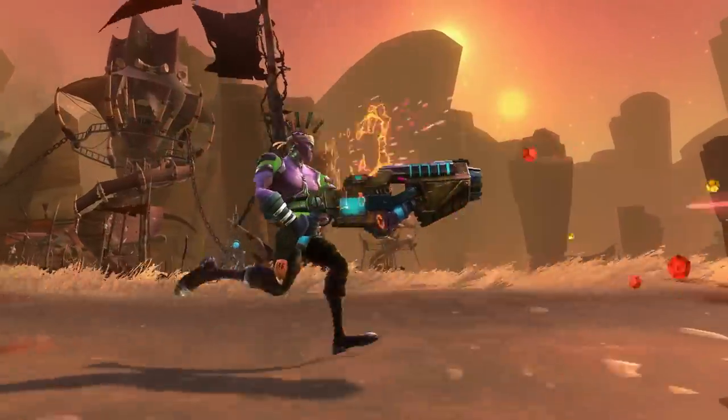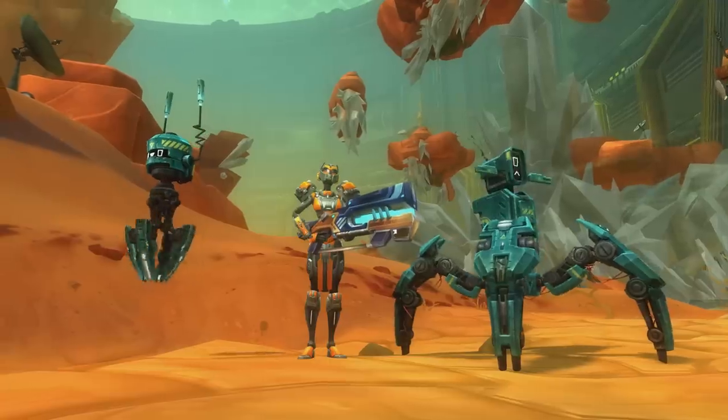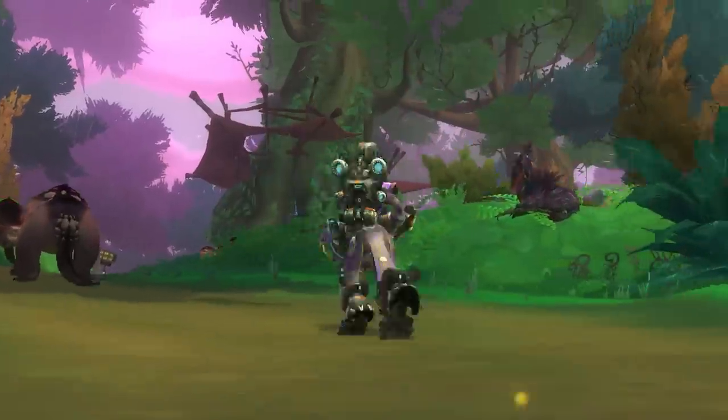Engineers come packing with heavy armor, launchers, bots, an exosuit, and a ShamWow.